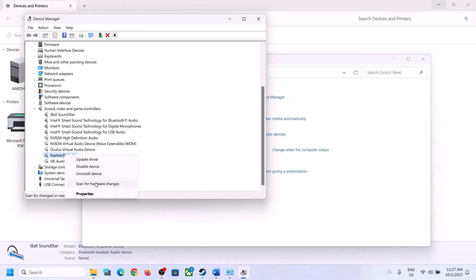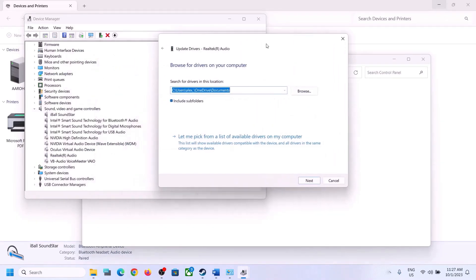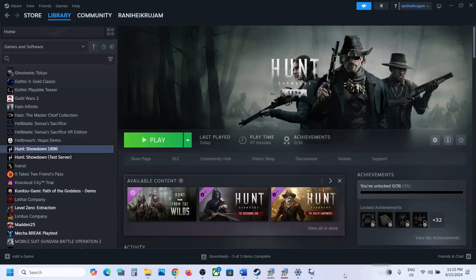If the problem persists, right-click the audio device again, click Update Driver, then Browse My Computer for Drivers, and then Let Me Pick from a List of Available Drivers. You may see a High Definition Audio Device or Realtek driver listed — try selecting a different driver, click Next to install it, restart your computer, and check.